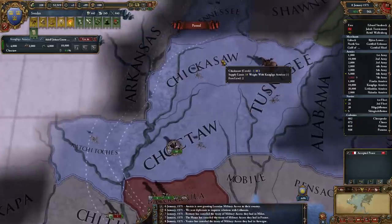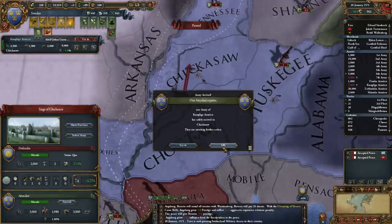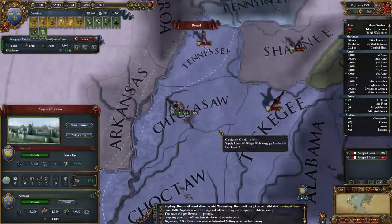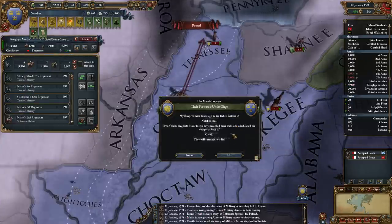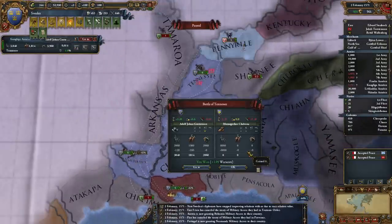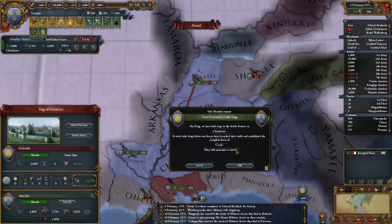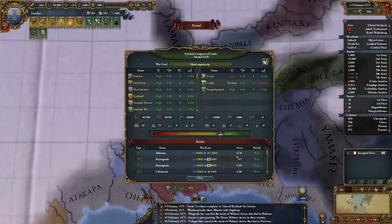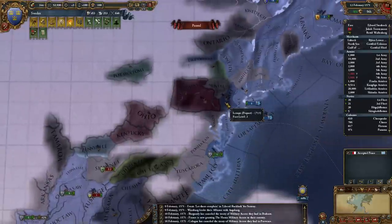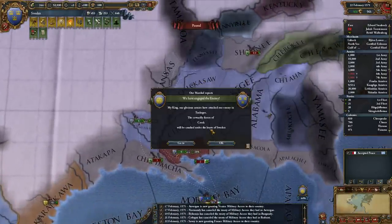I'll move to there. I'll attack that army there. We've got them out — 13,000 troops, that's probably almost all those troops up there. You could do with New Sweden helping me out over there actually.